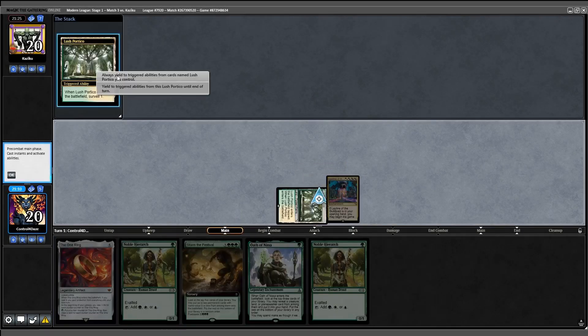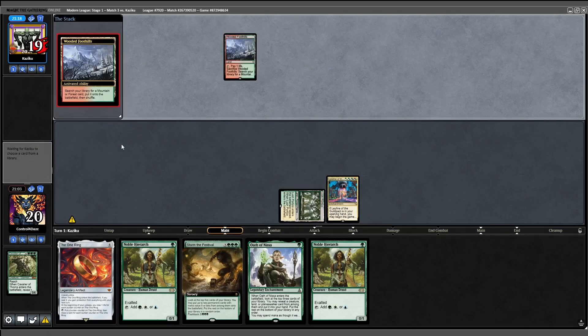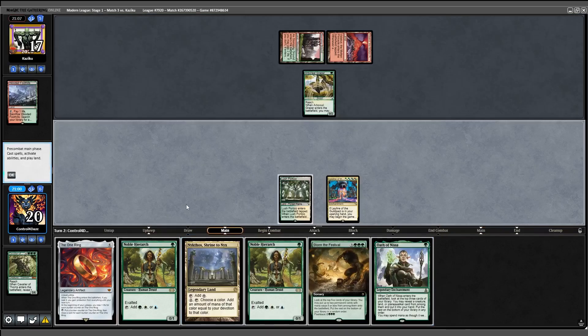I start with my Surveil land, which doesn't reveal a land, so I bin it and pass the turn. They ramp on turn 1 — Arboreal Grazer into Valakut the Molten Pinnacle — which means this is either Scapeshift or Amulet Titan. Either way, I need to get a move on.